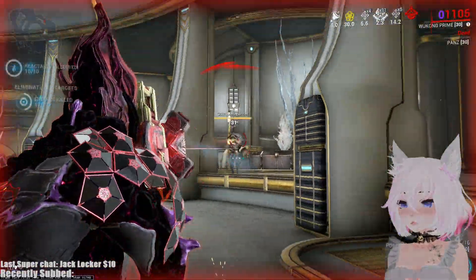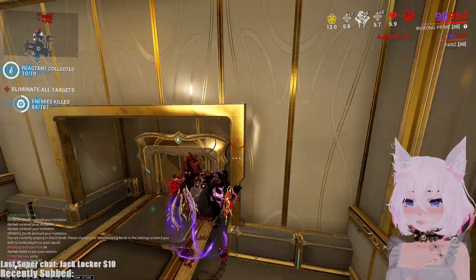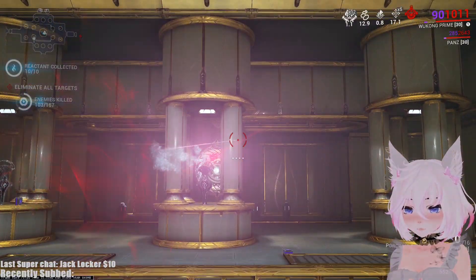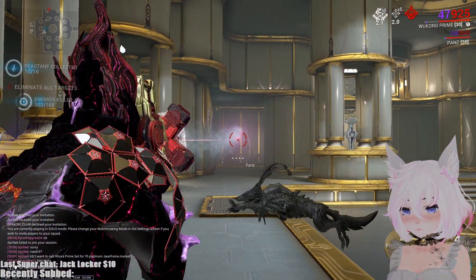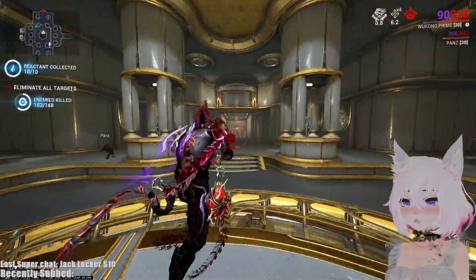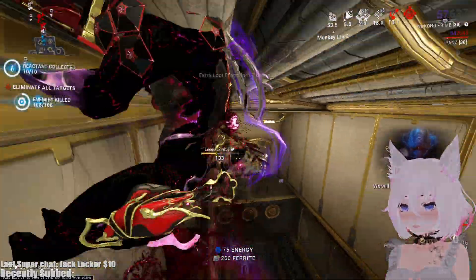If you're aiming down sights, you can make the missile go exactly where you want following the laser. However, I recommend not aiming down sights because it dramatically reduces projectile speed. As you can see, aiming down sights makes it roughly a third of the normal speed. Hip firing is much better for general use, so only aim down sights if you need precise placement.